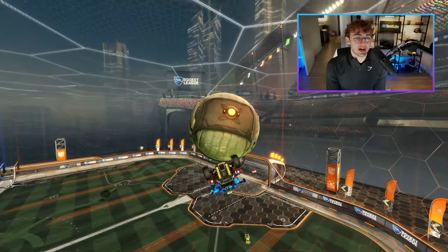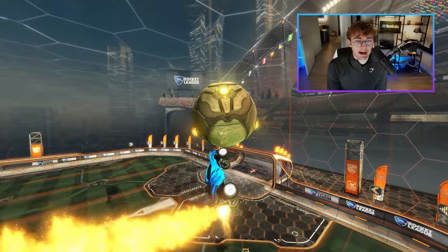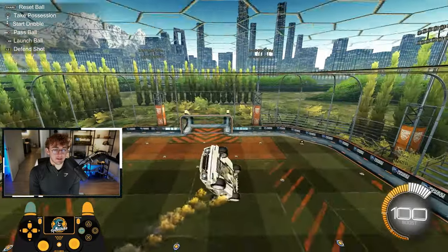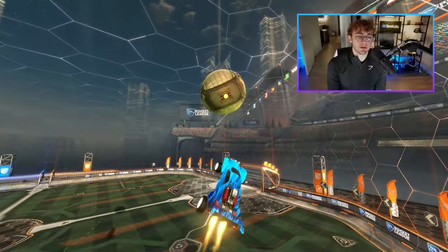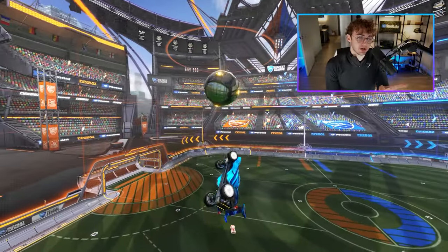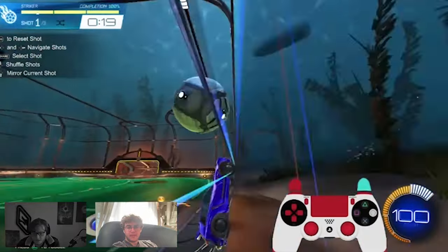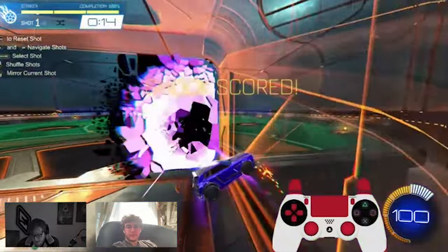The second option Shock teaches, if you have time and space, is the reset into air dribble. You hit the ball up, get the reset early, and then fly back into the air dribble. He taught me the best way to practice getting back into the air dribble after the reset is to practice just falling off the ceiling, because that position is the same as falling off the ball. This air dribble into reset setup is great if nobody early challenges you. If someone does challenge early, you can reset immediately. But if you have space, you transition back into the air dribble, which lets you beat two defenders — and it's so hard to defend.